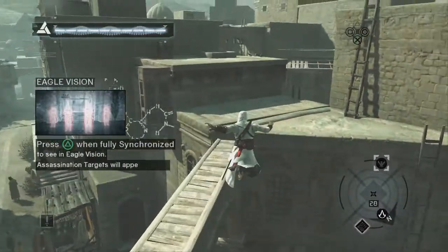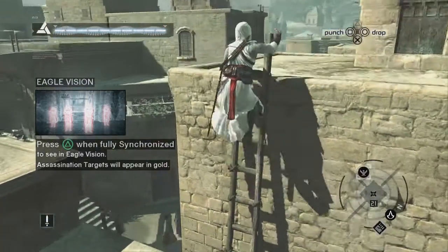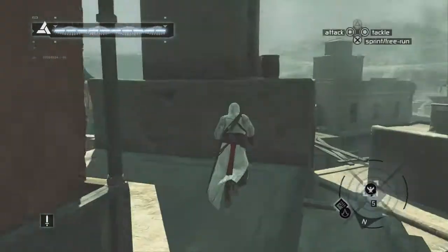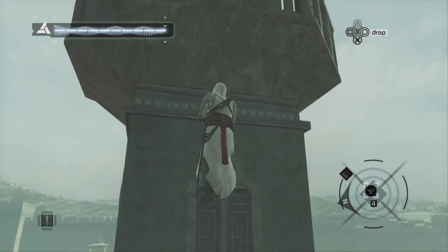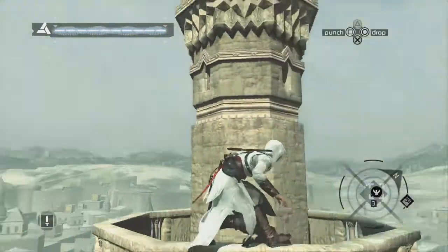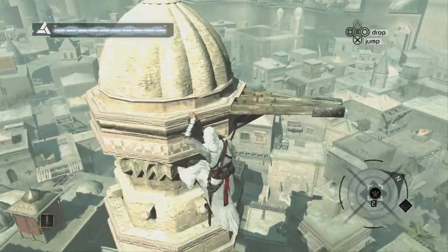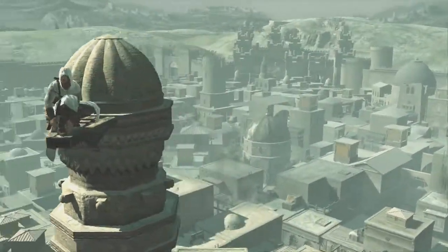Let's go and get a viewpoint or two. We'll be collecting some collectibles here as well — I can't remember off the top of my head if it's flags or Jerusalem crosses in this district, because Jerusalem's collectibles are a little bit different to some of the others in the game. We've also got to get the flags in Masyaf, so I'll probably do those after this assassination, which should complete memory block three. I think there's only about 20 flags in Masyaf — they're all pretty close together.